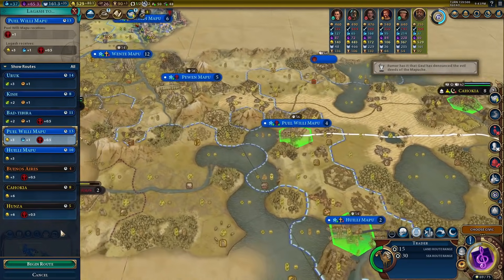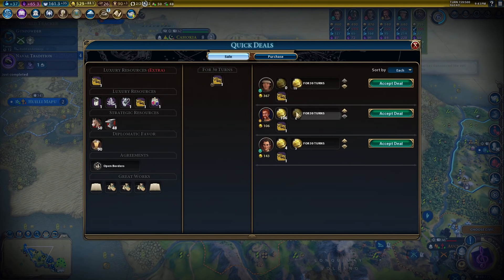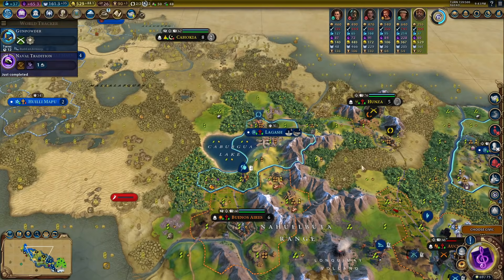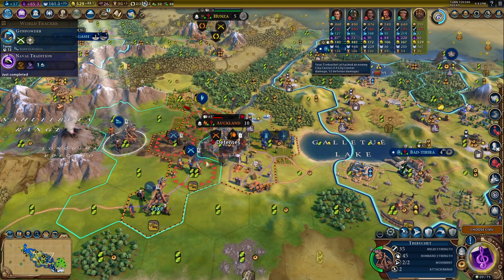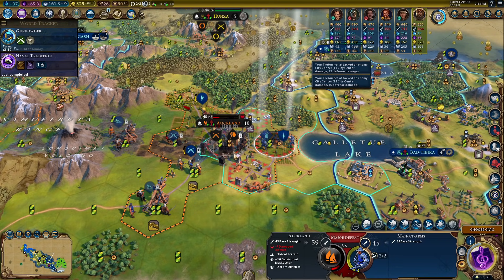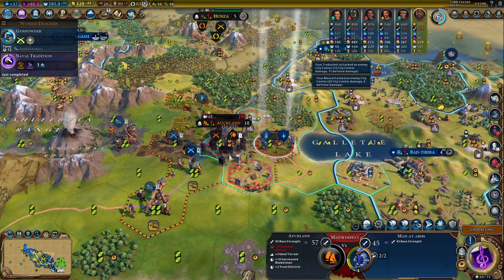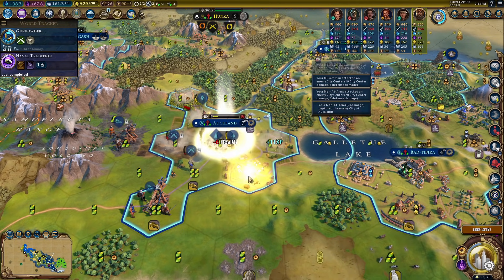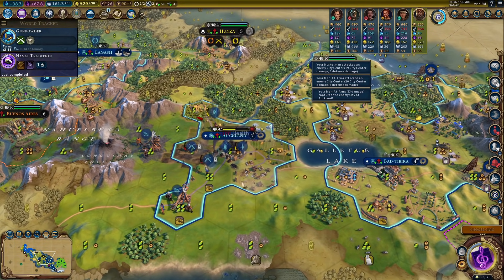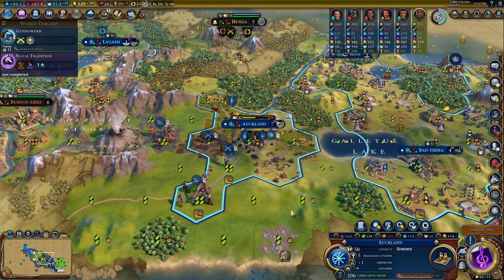We'll move the trade route over here — yes, we can trade with Mapuche. That'll help out with the tourism game. 106 flat gold. This is 300 gold, so we'll do that one. And this should be the turn we actually take Auckland over. Let's attack with our own unit. What if we attack here — and now we can take it over? There we go. Let's just keep this city. Let's go ahead and buy this builder, get rid of these honeys, and let's see if we actually get another Monopoly.